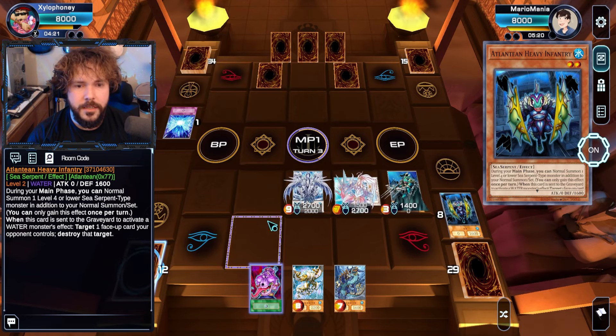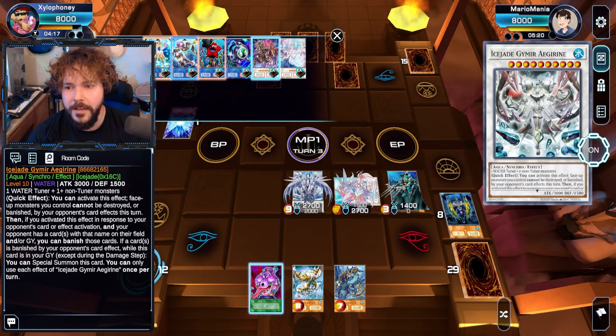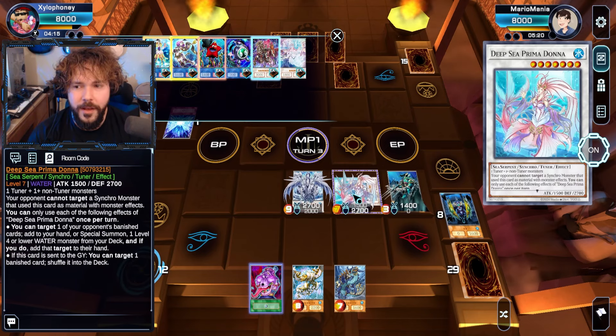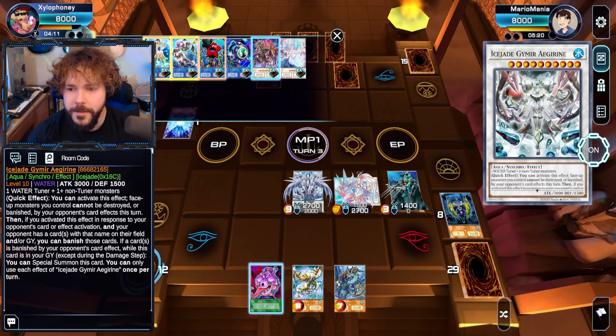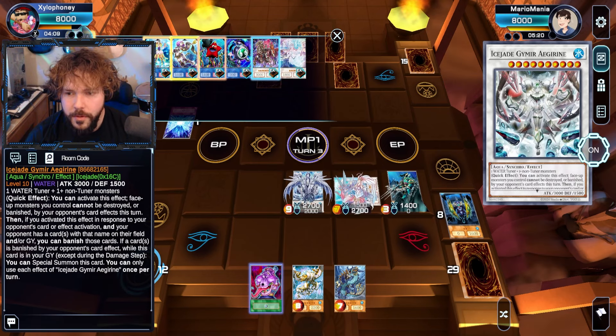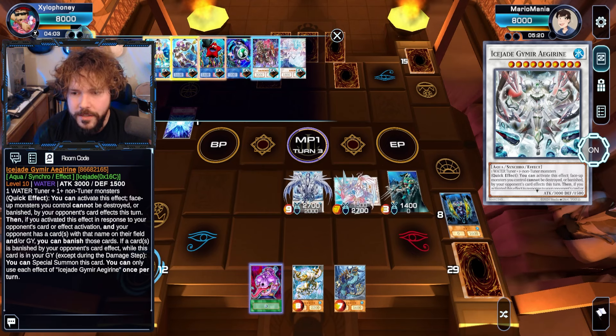You can go from Deep Sea Prima Donna and then go right into a Baron de Fleur if you wanted to. That is brutal. For more attack, I could go into this Ice Jade Monster. It is a Water Monster that fits the bill. You activate this — face-up monsters can't be destroyed. Quick effect, nice.